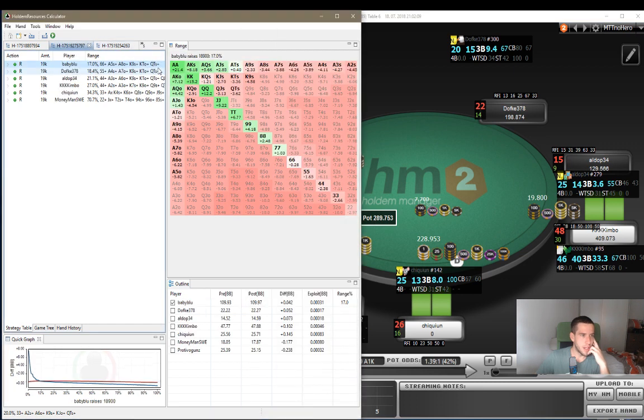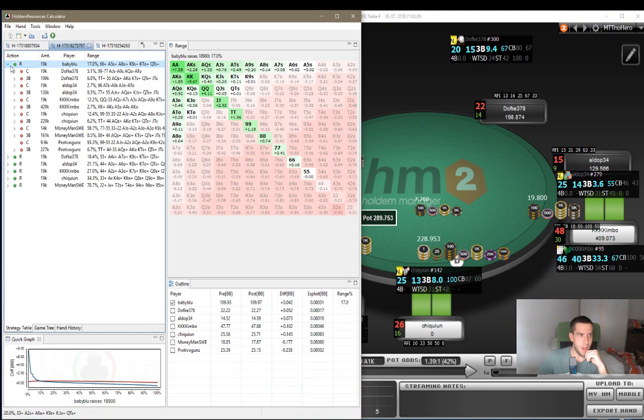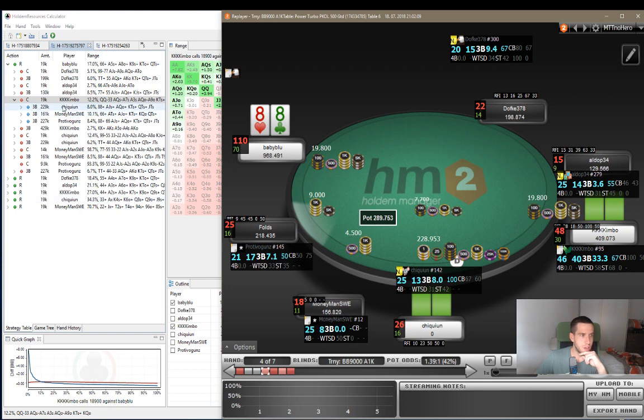I'll show you hand 797. As you can see, we are opening from UTG, and Hold'em Resources wants us to open around 17%, which is fine. We find the guy on the cutoff - Kimbo - who flats. And the button - Chikin - shoves.